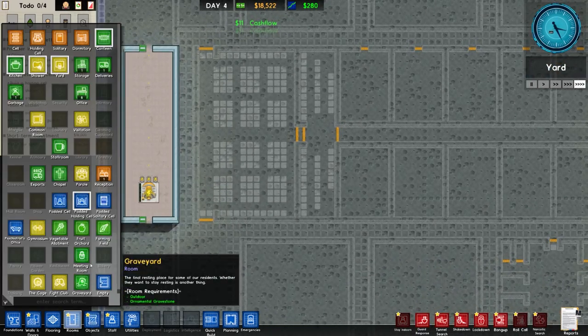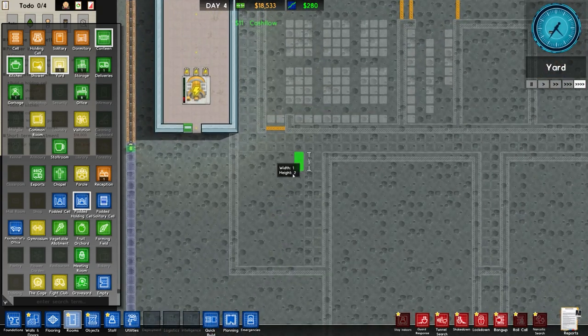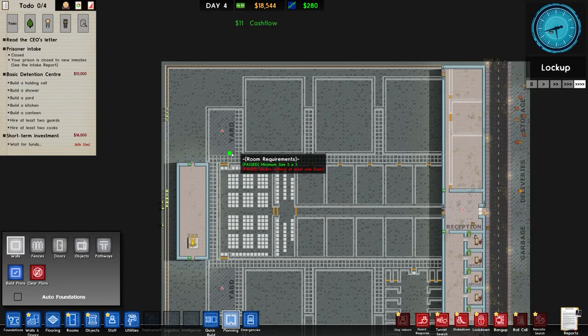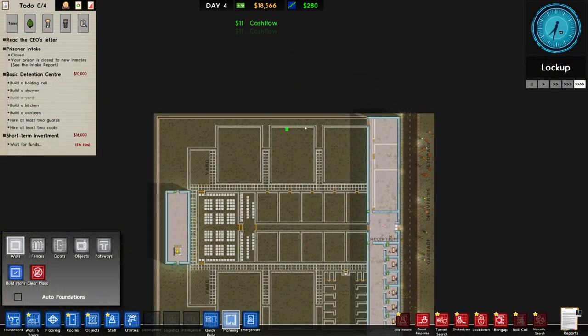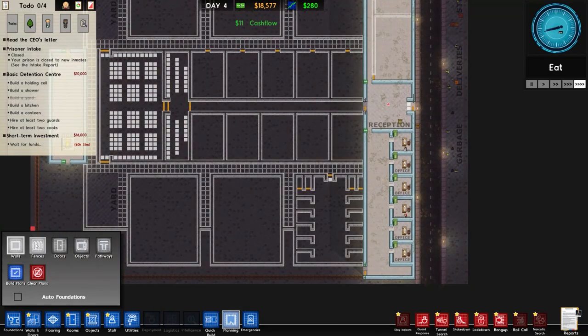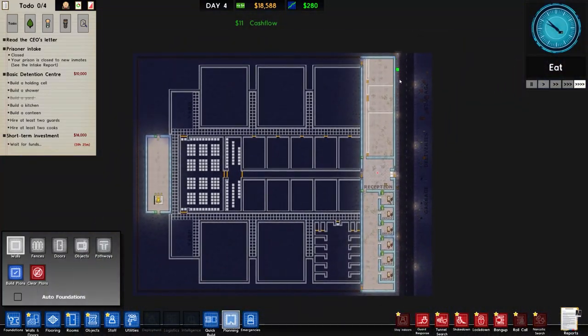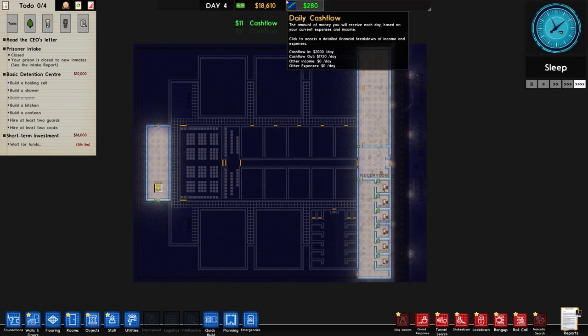Working on the fencing around the back. Over to rooms and we'll check out a yard - the yard's going to go temporarily in this area. Just going to go to planning and remove this bit because we don't need it. When we come to expand, the yard will probably be removed anyway. The idea is to have another cell block here for protective custody and some sort of super-max area. Let's just remove that wall there - the reason it's removed is because we've now got fences. Right, we now have a yard - it is legitimately a yard because it is surrounded by walls and doors.